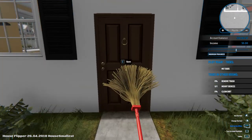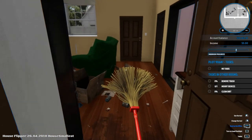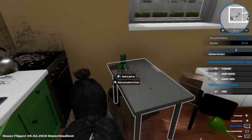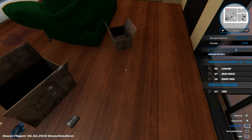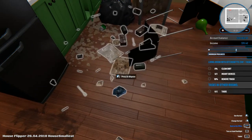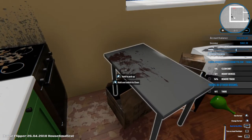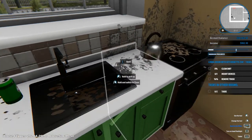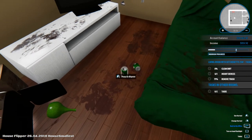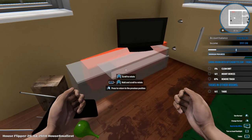So this is obviously the house we need to sort out. It says: remove trash, mount devices, and clean dirt. So let's go in. I suppose I might use my hand first to pick stuff up. As you can see, he's made a right mess in here, hasn't he? The third option on the right says 'remove trash' and the percentage value will go up, so that helps you know when you've actually got rid of all the trash.